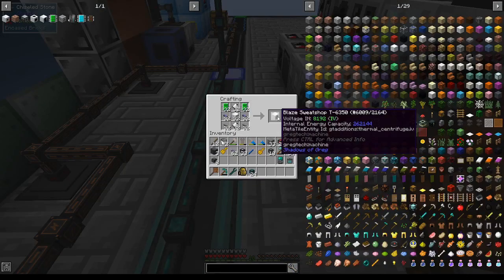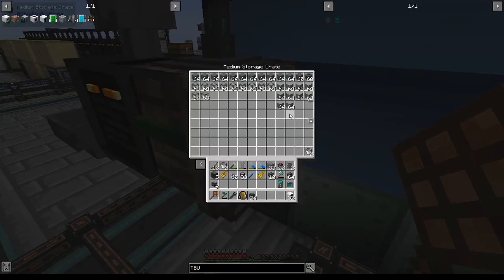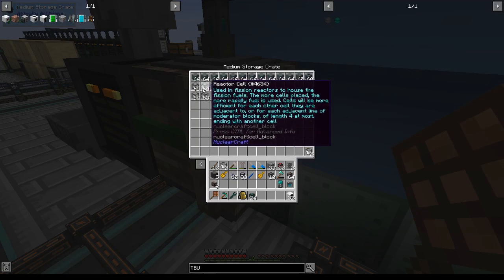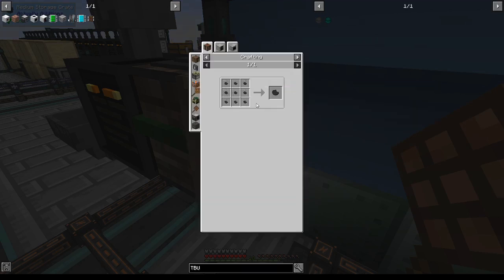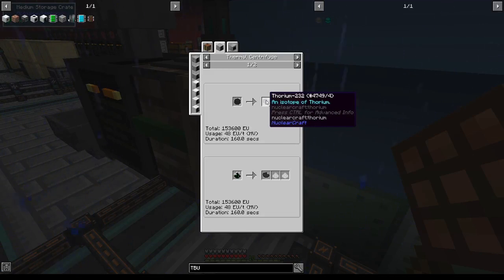Now, 32 IV thermal centrifuges. Why do I need all these? Because of TBU fuel. According to the reactor planner calculations, a pellet of fuel will last 2.08 seconds. You can calculate this by determining the fuel duration of one fuel and dividing by the number of reactor cells. If we need one TBU fuel every 2.08 seconds, we need one thorium-232 every 0.23 seconds, or every 4.6 ticks. At IV, one thermal centrifuge finishes the job in 146 ticks, which means we need 31.6, or 32, IV thermal centrifuges.